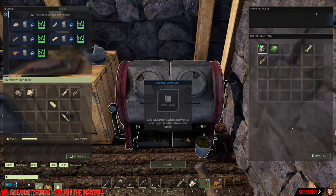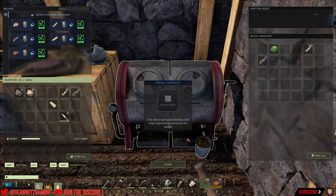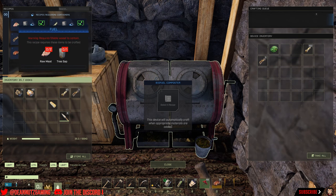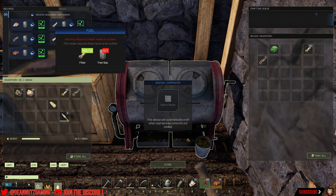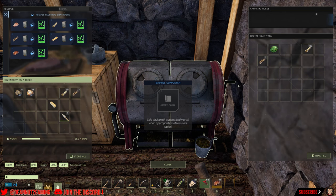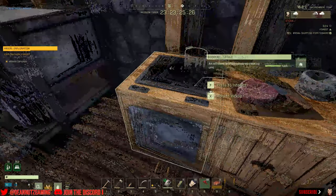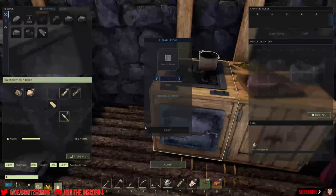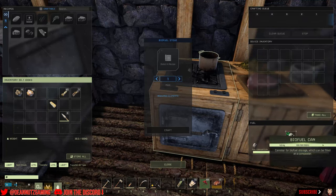Our can is filled up now, so we're going to drag that over. You need to mix the tree sap in the mortar and pestle to make that, by the way. Then you access the biofuel stove and throw your biofuel can into the fuel slot down the bottom.